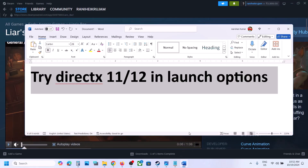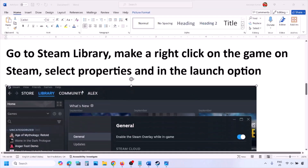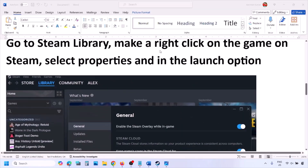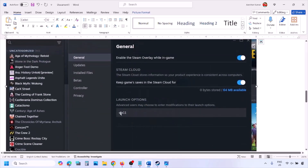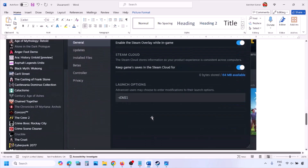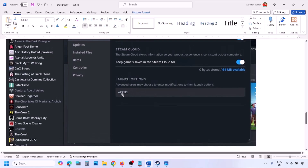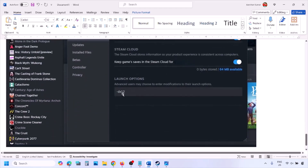The first step is to try DirectX 11 or DirectX 12 in the launch option. Go to Steam library, right-click on your game, select Properties, and in the launch option type -DX11. If that does not work, type -D3D11, and if still not working, type -DX12, then launch the game and check.